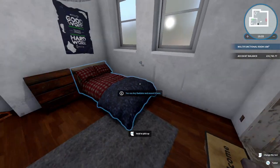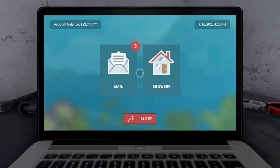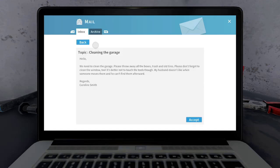Okay, something happened, had to pause a moment. Let's quickly go and do another job. We need someone — someone wants radiators and someone wants a garage cleaned. We're going to go see Caroline Smith who wants someone to clean her garage. The email reads: 'Hello, we need to clean the garage. Please throw away all the boxes, trash and old tyres. Please don't forget to clean the window too. We're not going to touch the tools though — my husband doesn't like when someone moves them and he can't find them afterwards.' Perhaps your husband should clean his own damn garage! Outrageous.